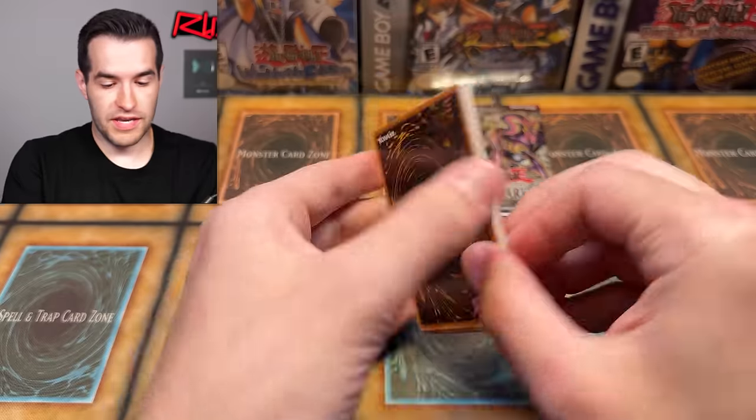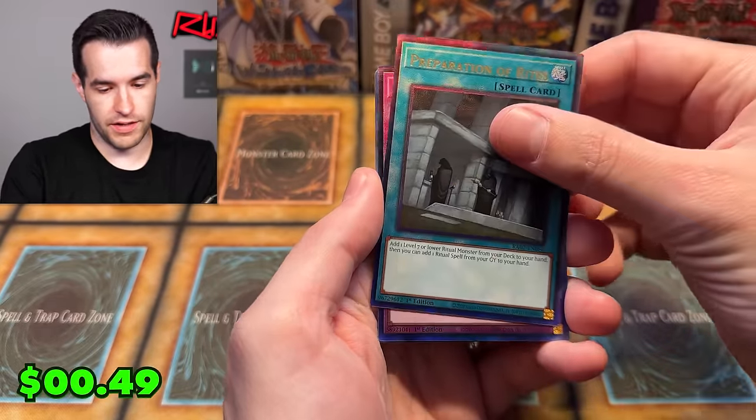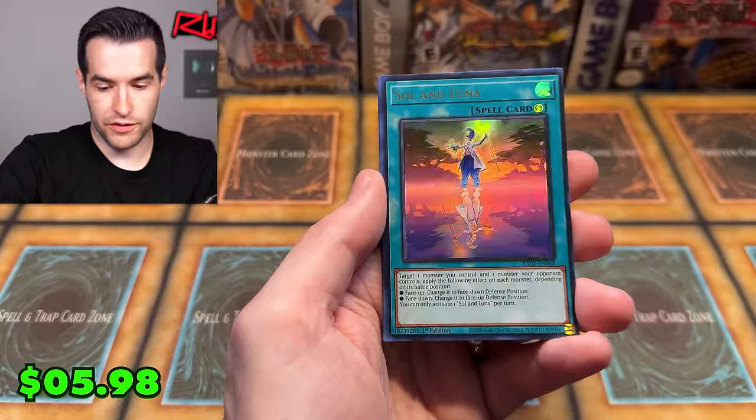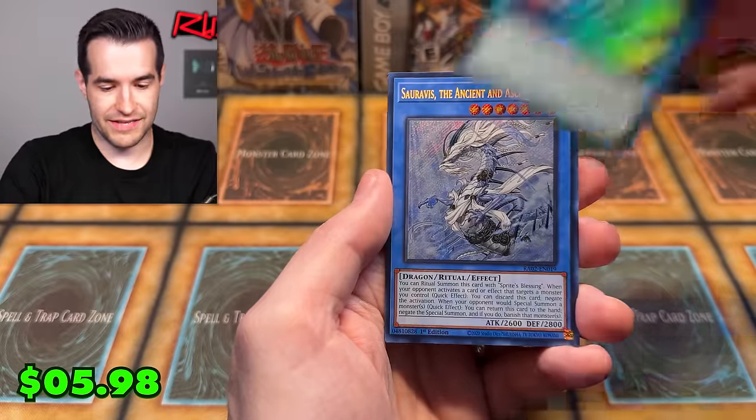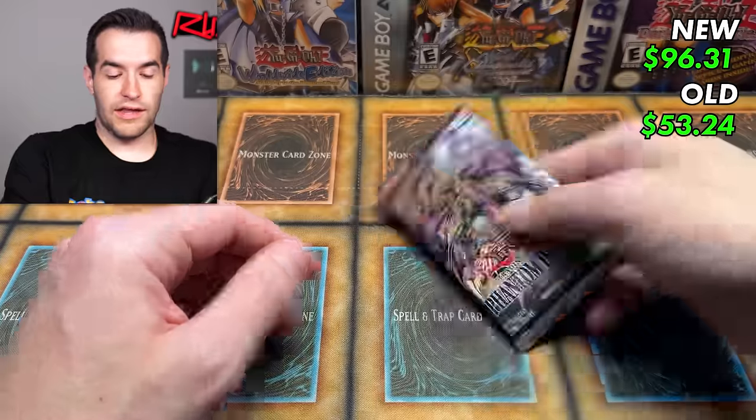Rarity 2, last pack magic. We've already pulled a Prismatic Ulti — there's another Prismatic Ulti! All right, Exceeds. We want to get one of those crazy packs where you just get everything, all the rarities. Last pack magic — don't forget to subscribe to the channel, and make sure to check out the link below for the Whatnot stream tonight. $15 free credit for new users.